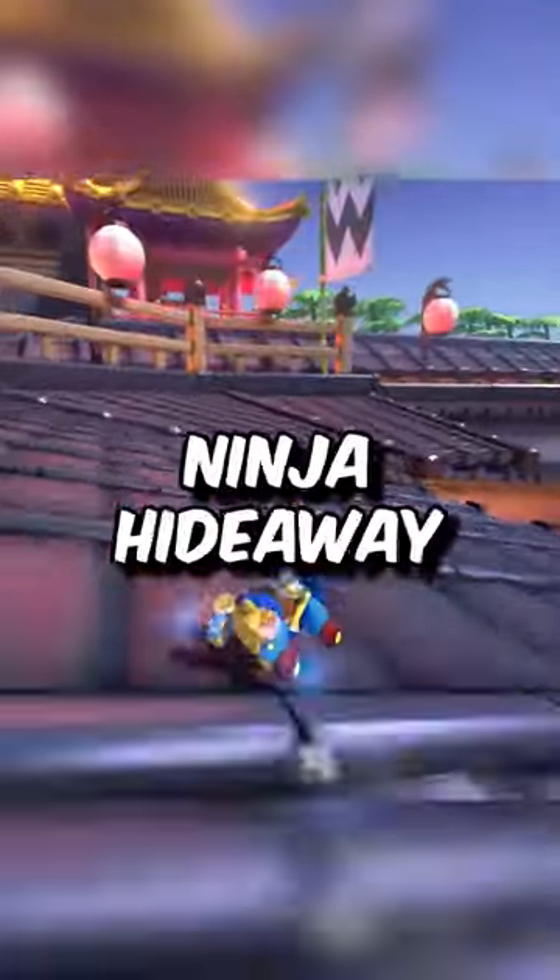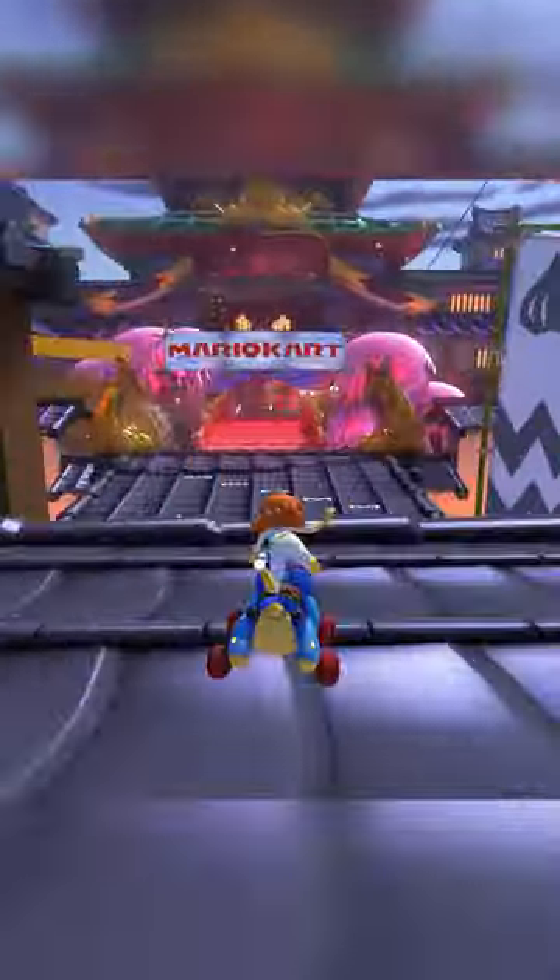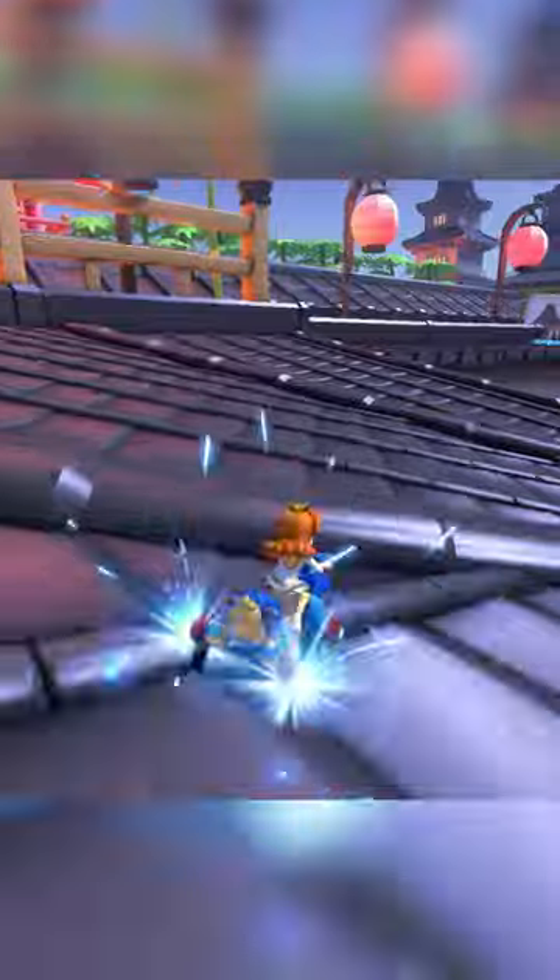Which path is faster on Ninja Hideaway? After the final turn, you can either stick to the right and take the same path that you're forced to take on lap 1, or you can swerve to the left and take this glider path.